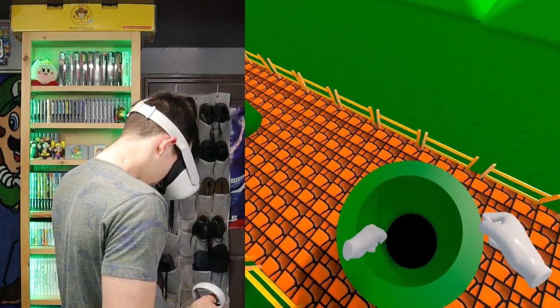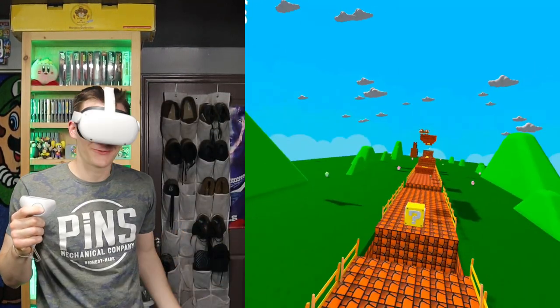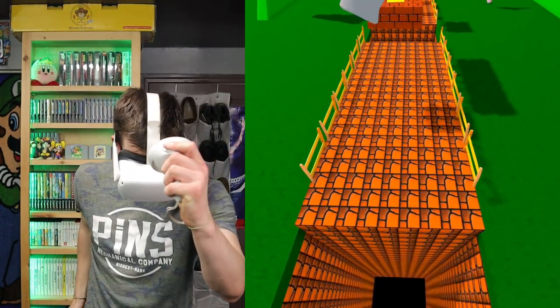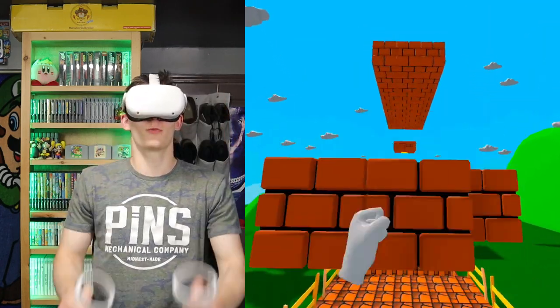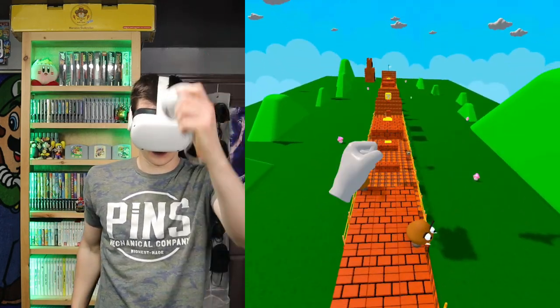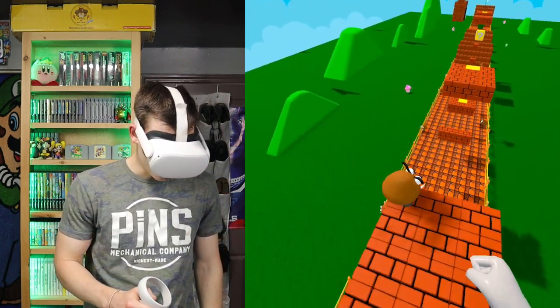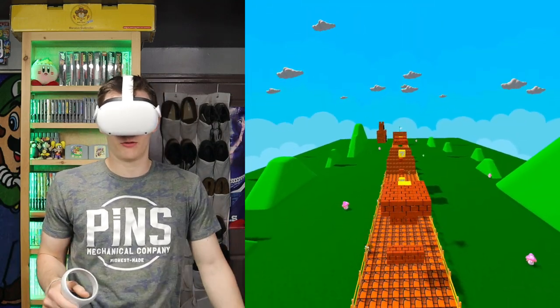I'm wondering if this one has the little shortcut. I don't know how to go down there. I like that you can see all the way to the end though — that is really cool. The mushrooms don't make you bigger, so what's the point? You just walk into the Goombas and you kill them, so they're not really enemies in this.